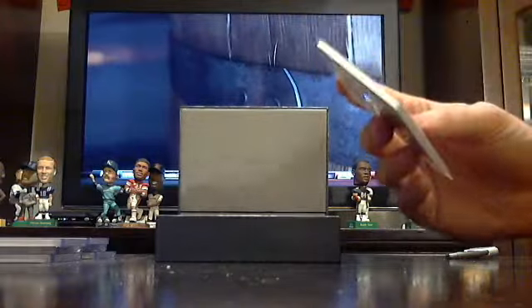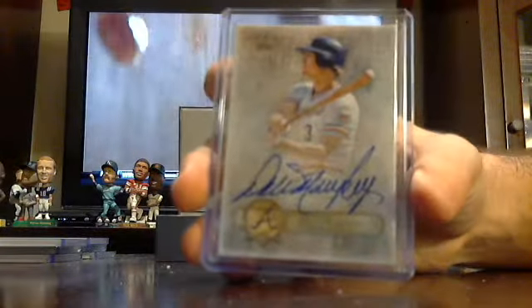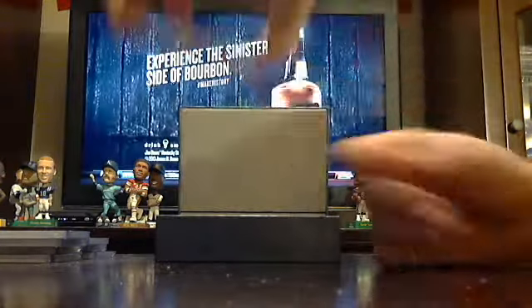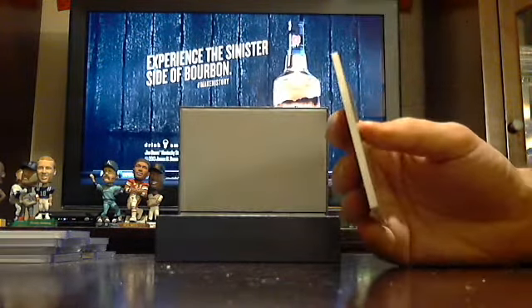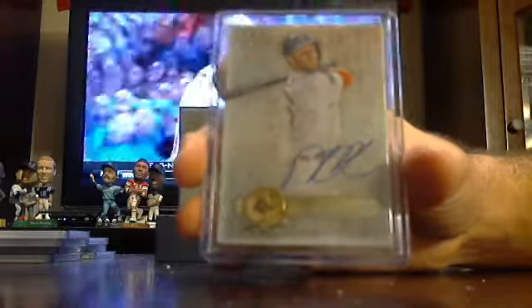Got a 386. I do like that they fixed the chipping problem. Dale Murphy, Atlanta Braves. Got a base auto out of 333 — Red Sox, Dustin Pedroia. Dustin Pedroia for the Red Sox, 333.